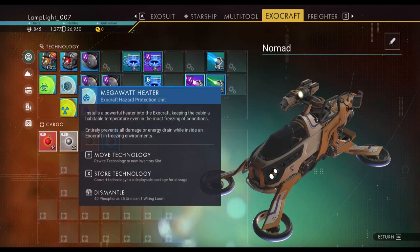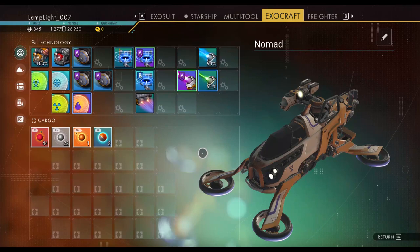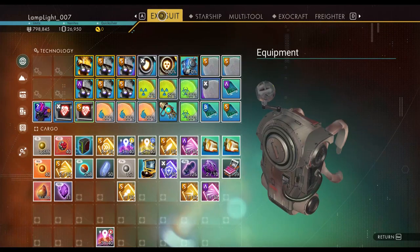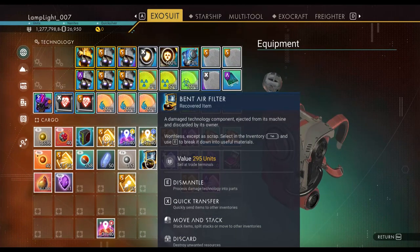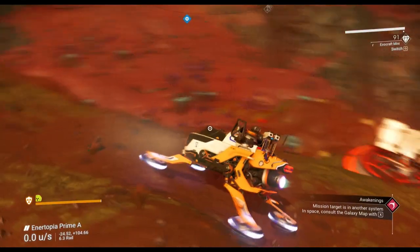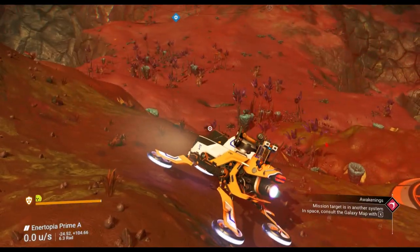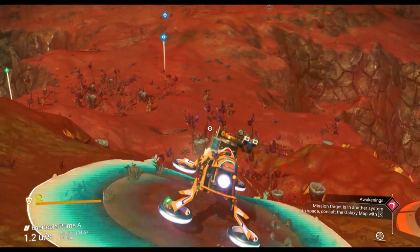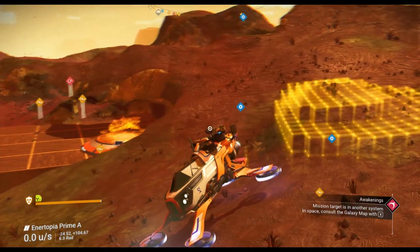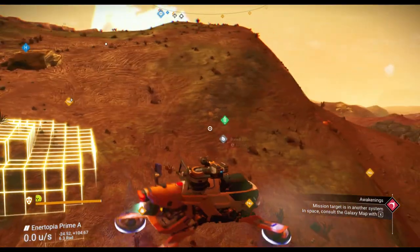You can extend this inventory, essentially doubling what you have in your Exo suit. So when traveling around a planet, it can be pretty helpful when you're playing a normal mode game. This Exocraft I've set up to also scan, so I can actually scan and see things without the visor. I get a better view with the visor, and with the visor I can deploy markers.